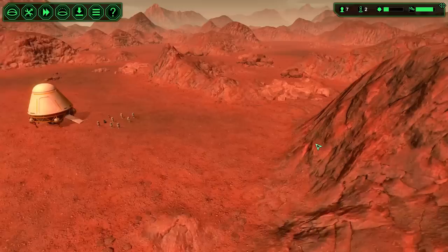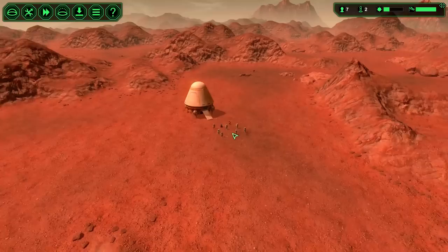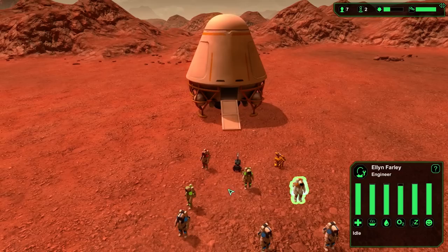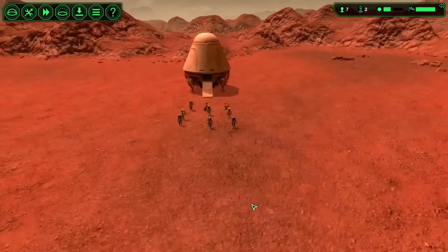Here's the area we're going to have to deal with. I don't know if it's procedurally generated or they just have a big set of landscapes and it lands you in a semi-random spot, because the landscape has never been the same twice. We've got William Haynes as a worker, Timeo Gil and Gilberto Dudley also workers, one engineer, two biologists, and one medic. We've also got two robots — a CR-1 carrier bot and a CNT-2 constructor bot.